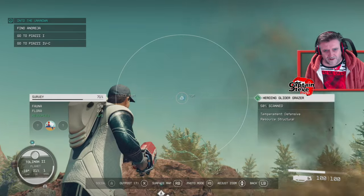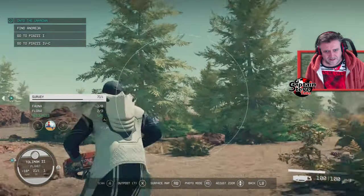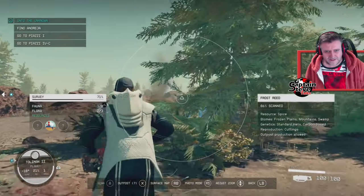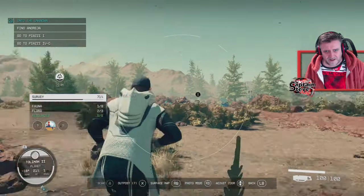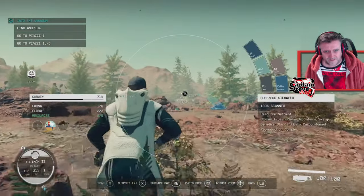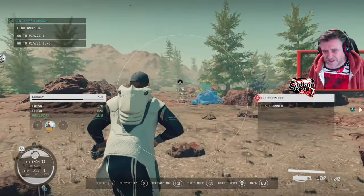I could do with giving Barrett some sort of throwing object like a grenade - that might help. Yeah, I might have to do that actually. Anyway, we're heading towards a point of interest over on that hill, hopefully hitting up the second POI.